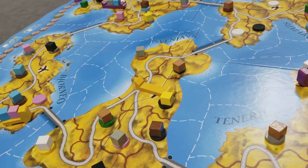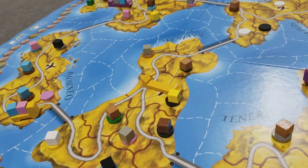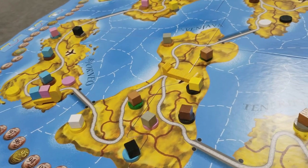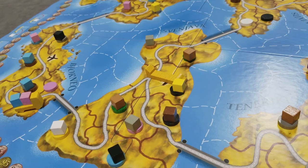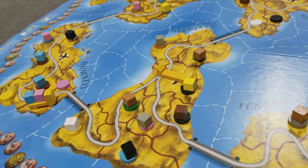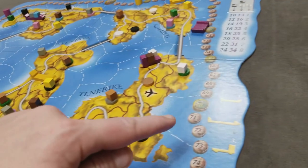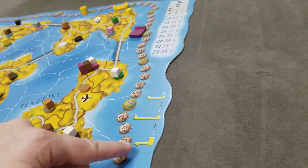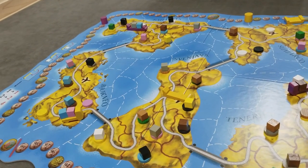The third end-of-round step is checking the end-game trigger. If there are fewer than seven discs on the board, the last round is triggered. As long as there are seven or more discs, play continues. Once triggered, all players complete one final full round — boat actions, then plane actions, then truck actions — and the game ends.